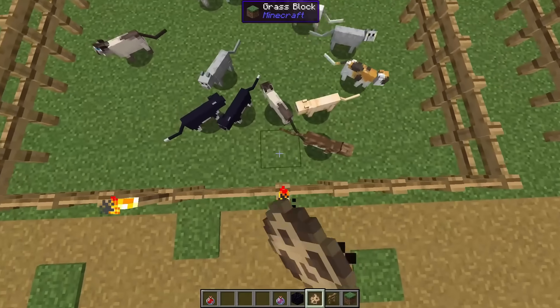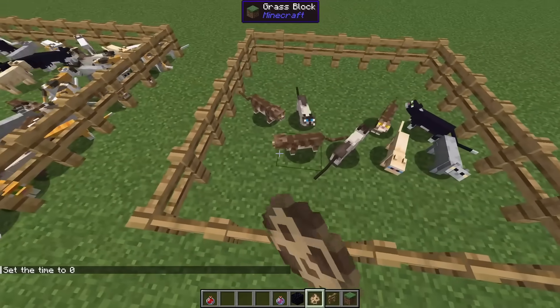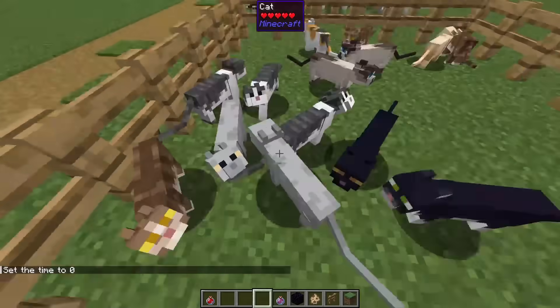Cats. There are 11 cat variants in the game, and the rarest one is all black. It can only spawn on full moons, so only 1 out of 8 days. Thus the cat has a 1 in 11 chance of spawning.